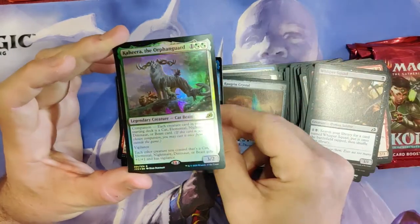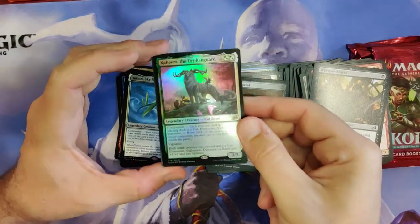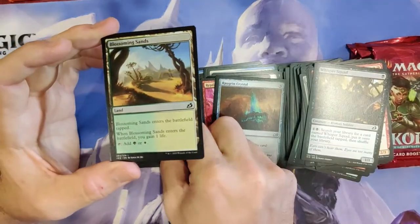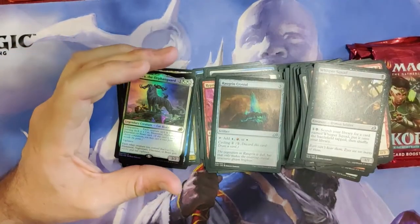Foil! Foil! Kahira, the Orphan Guard — very nice in foil. Nice two-rare pack, and you got yourself some more tokens.